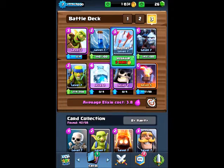Now we got the Freeze spell here. If we have a giant push and he puts like barbs, and we have our own minion horde but our giant skeleton is very low on health, I can easily just freeze his tower and those barbs, and the giant skeleton can easily get to the tower once the minion horde kills the barbs. It's one of the key components to this deck.